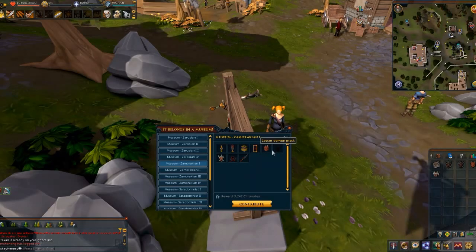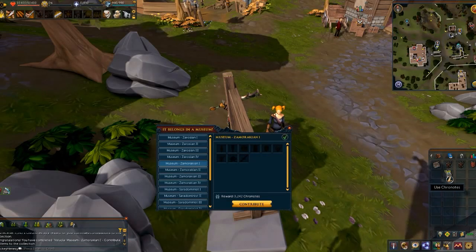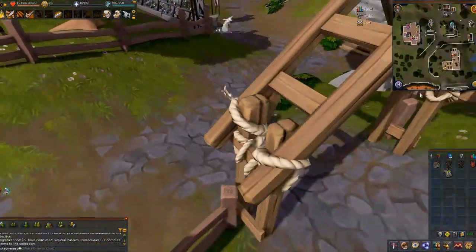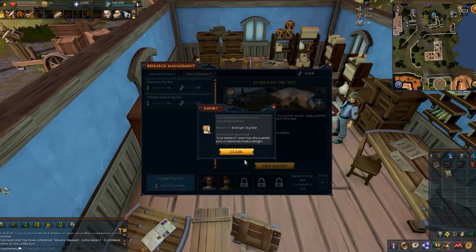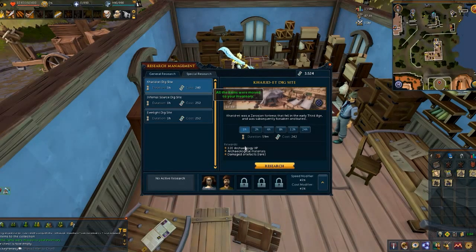We need the lesser demon mask, which should complete — there it is, the Zamorakian one. That's actually pretty good: 3,500 cron notes, not too bad. Then we need to run over here to the exam center, where our team of two — Scarlet and Lackluster Jimmy — have finished a project. Let's view the report. They've got some vellum, one piece of white oak, white marble, and interestingly enough, third age iron and some Kharamosian something.